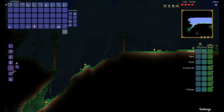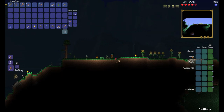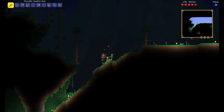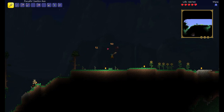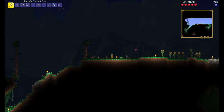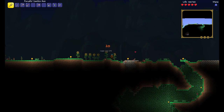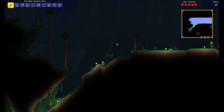Let's craft some platforms — that took all my wood. Got some more acorns; we want a good supply of wood, so I always plant as many acorns as I can. It looks like we're almost done with night — I think the sun's getting ready to rise, which'll help with the zombie problem. If I can get enough lenses — I have one right now — if I get three I can summon the Eye of Cthulhu, and he'll drop demonite ore, which'll make us a nice pickaxe and weapon.